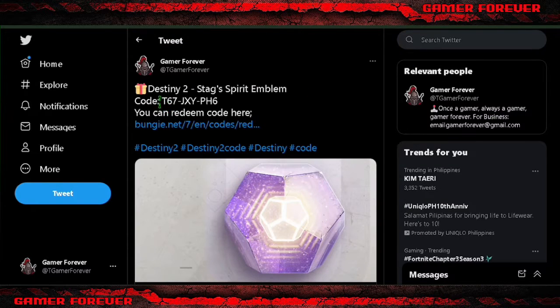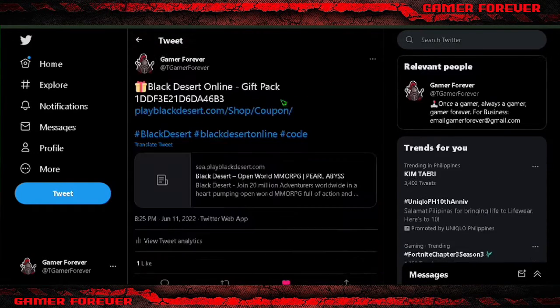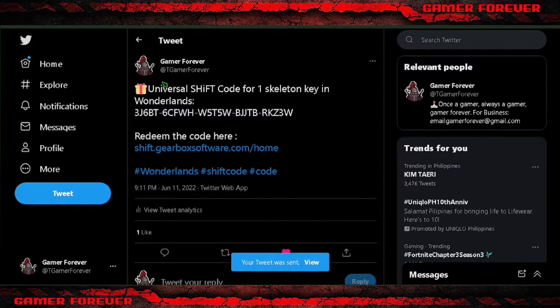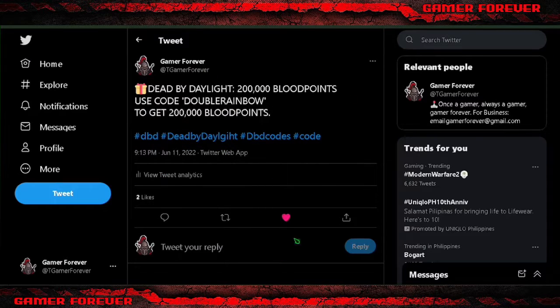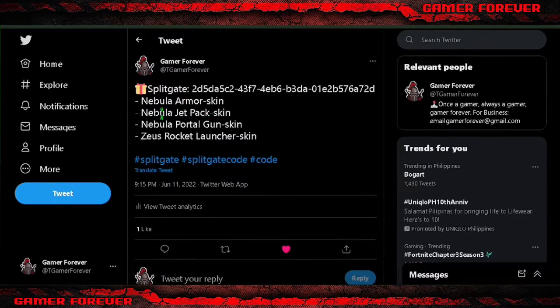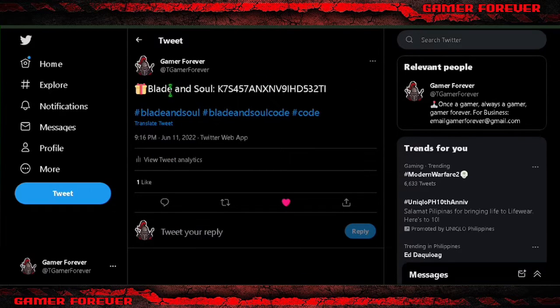Destiny 2 Stagg's Spirit Emblem code. Black Desert Online Gift Pack. Universal Shift Code for one Skeleton Key in Wonderlands. Dead by Daylight code. Splitgate code. Blade and Soul code.